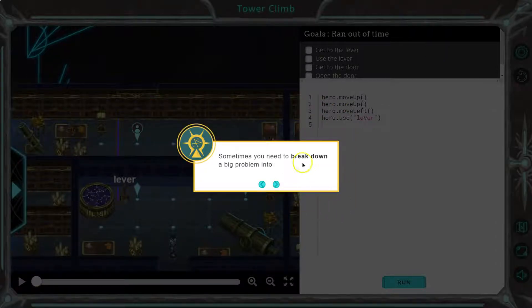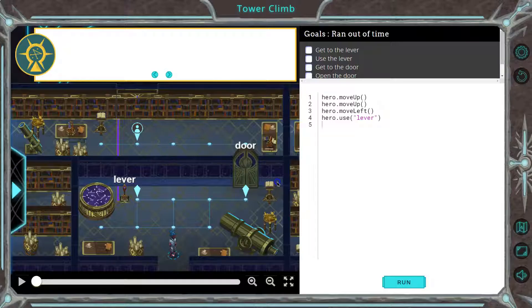We need to break this problem into smaller goals. Sometimes you need smaller parts. Like in this room, I first focus on getting the lever, but that's my sub-goal. So we got a sub-goal: get lever.